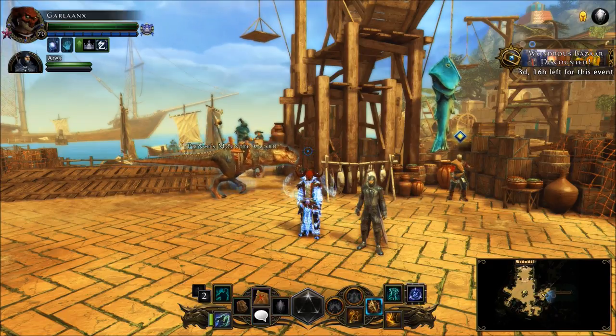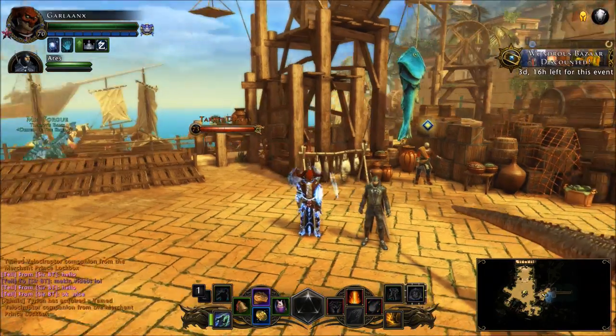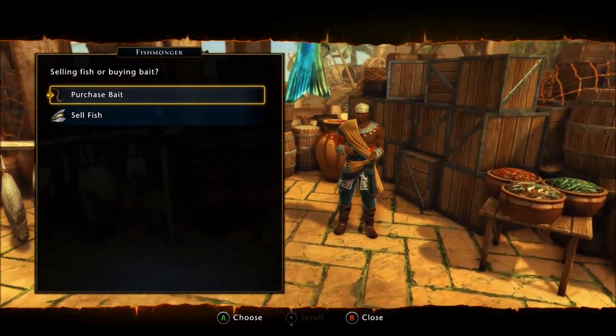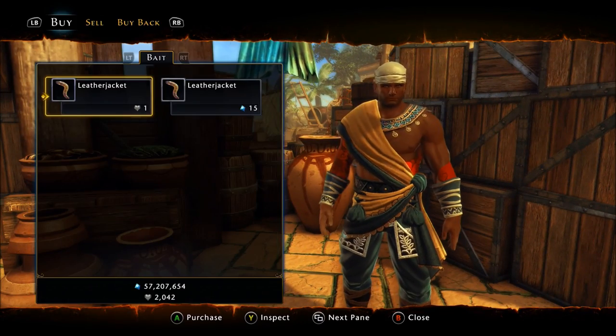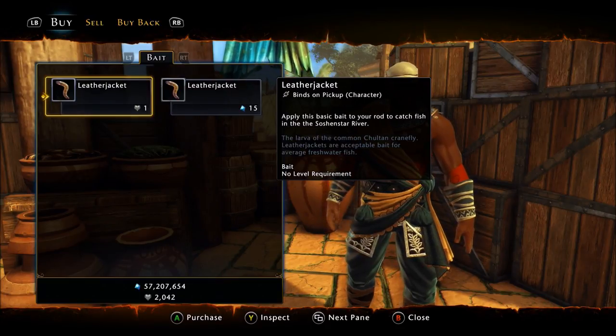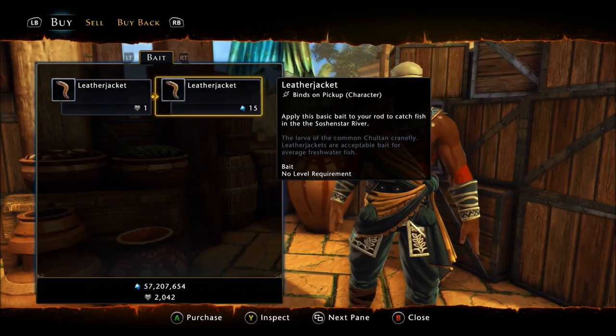Starting off, let's look at where we need to go. We're right here in the port map, clearly down by the docks. You will simply come over to the fishmonger and you will have to purchase bait. You can buy leather jackets with Soulton Riches, which is one of the campaign currencies, or you can buy leather jackets with AD.